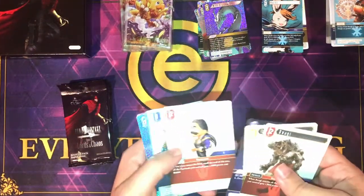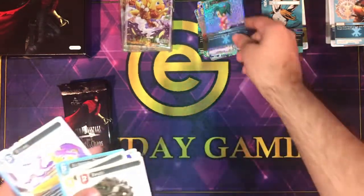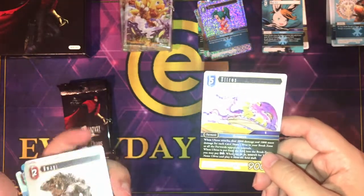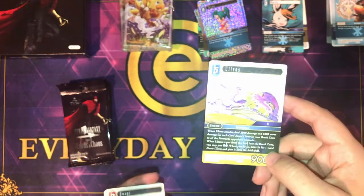Kit two: Kawagi Kor, Odin, Siam, Foil Terra, and Ultros. On the attacks, deal 2,000 damage and 1,000 more damage for each card named Ultros in your break zone, to all the forwards your opponent controls.